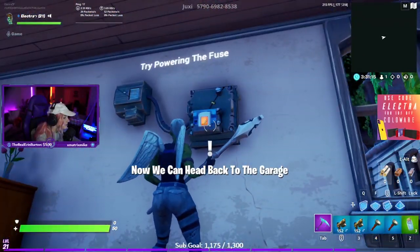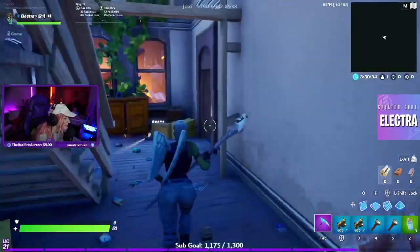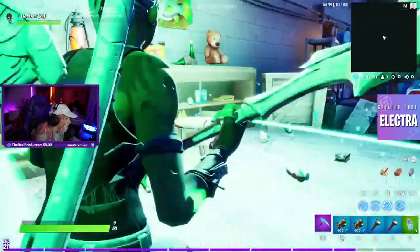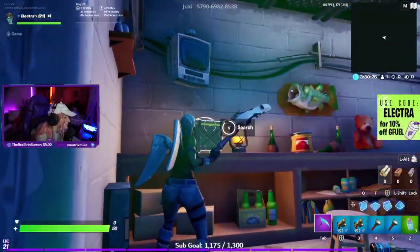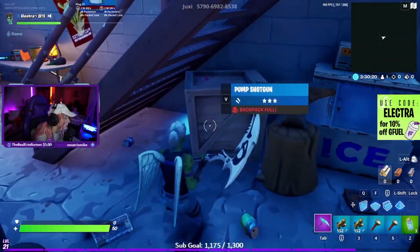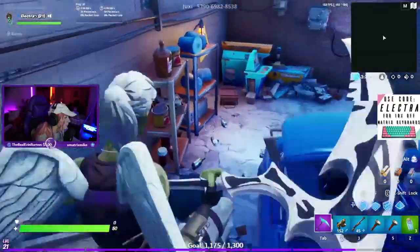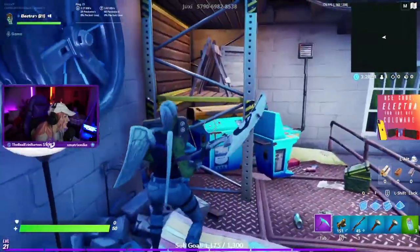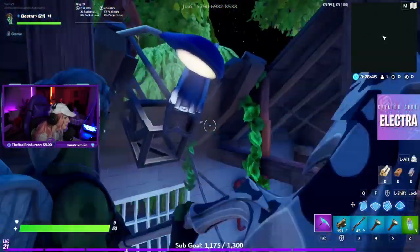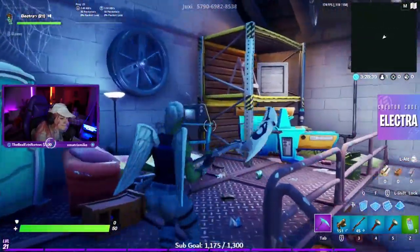Try powering the fuse. Now we can head back to the garage. Garage is there. We gotta pump. Is there a way to like parkour out? Hmm hmm hmm.